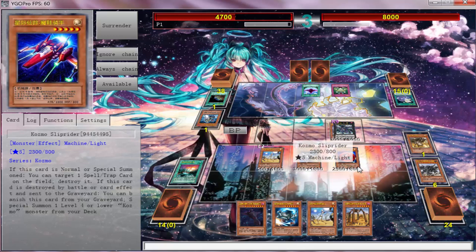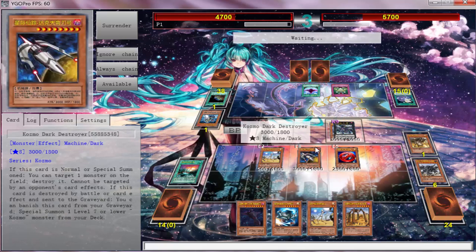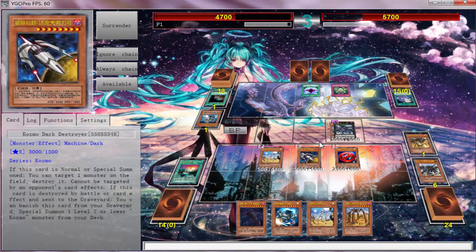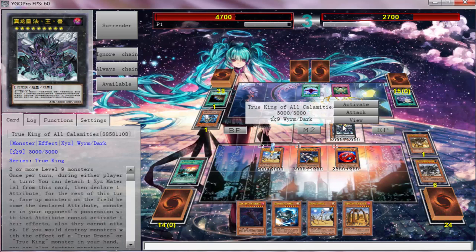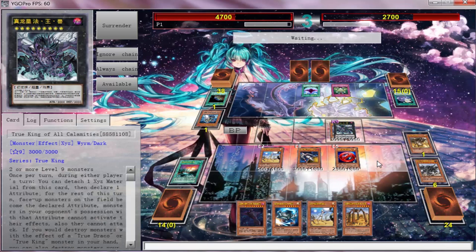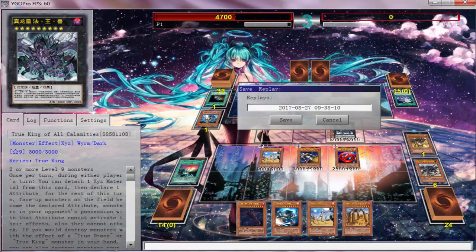This deck really does put out a lot of damage. You're not really hurt by Links and the monsters are untargetable big bodies — it's a very good pick. I definitely recommend picking up a Cosmos core like this. Adopt the max already, not the low, so you guys can make some money. Be right back — hopefully we can get one more duel.